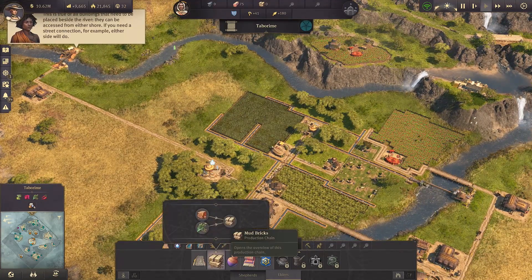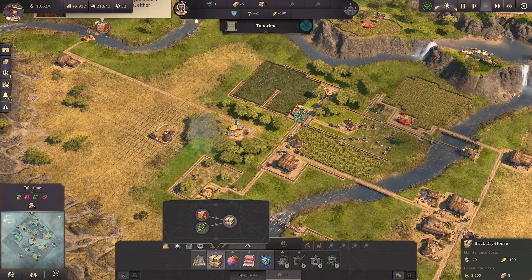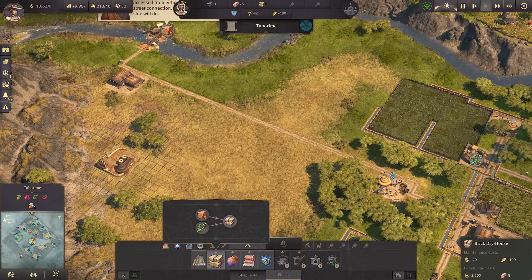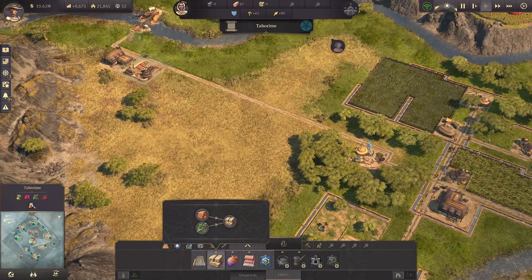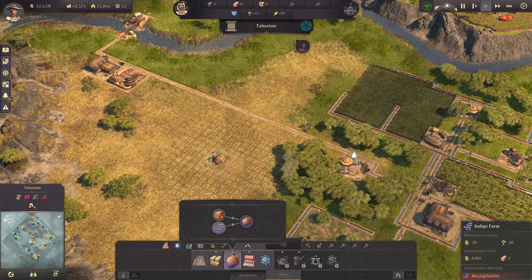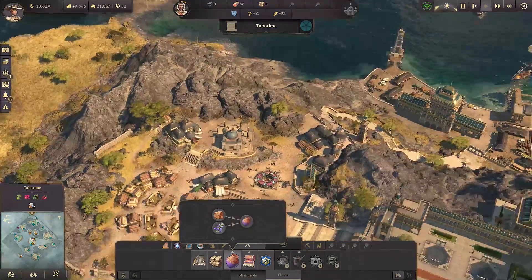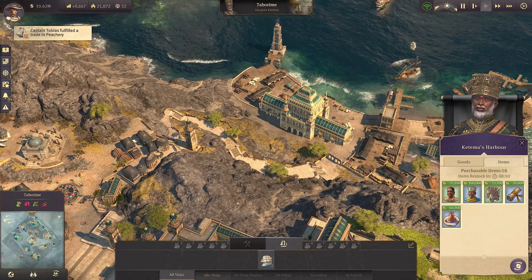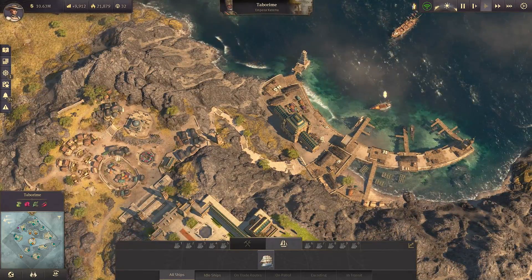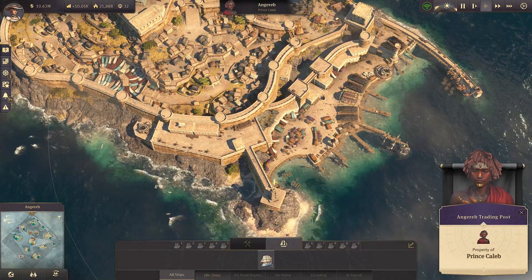Now we have this, now we have that. Now we need to build you, probably not in the... okay, I see. Probably here where it's not nice and fertilized. We also need — missing fertility — indigo. Oh, that's really bad.